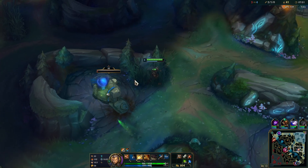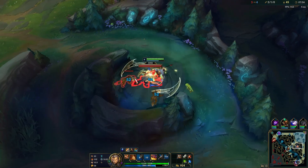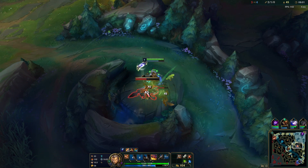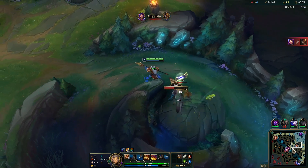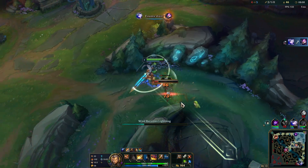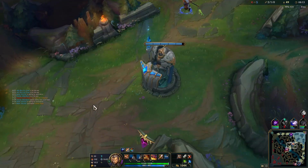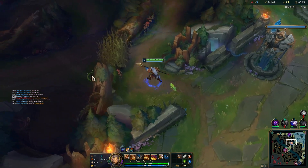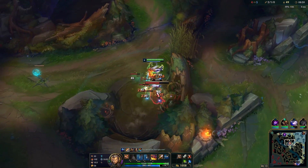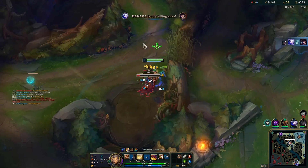Wolves are up now. Pretty much the playstyle on Xin Zhao is you just want to focus down dragons, get ahead that way, get objectives, utilize your early power. Malzahar's into a pretty good matchup — he should be able to smash the Teemo. Teemo's really good into auto-attacking champions but into spell-casting champions he's really bad — he's a short-range mage.